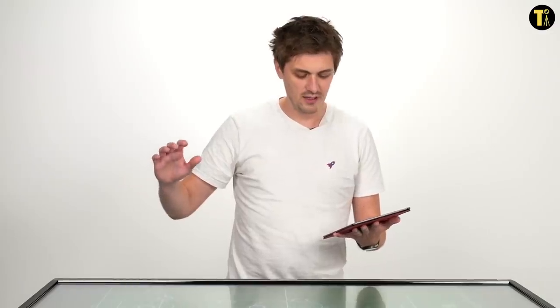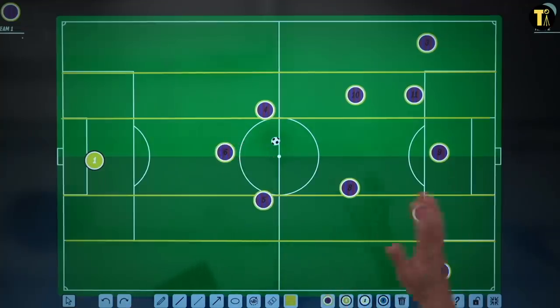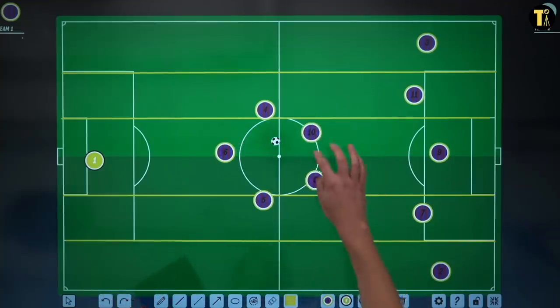He also used a 3-4-3 where the pivot would basically become a back three — Javi Mascherano used to do that sort of thing. Again, he's had this 3-2 shape with five up front, and really the numbers don't matter.